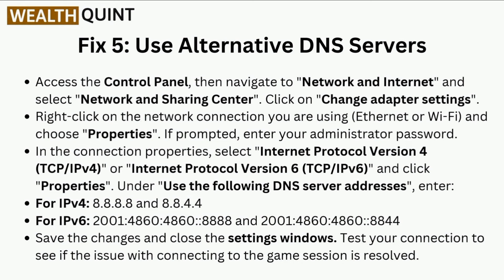Under 'Use the following DNS server', enter: for IPv4, 8.8.8.8 and 8.8.4.4; for IPv6, 2001:4860:4860::8888 and 2001:4860:4860::8844. Save the changes and close the settings window. Test your connection to see if the issue with connecting to the game session is resolved.